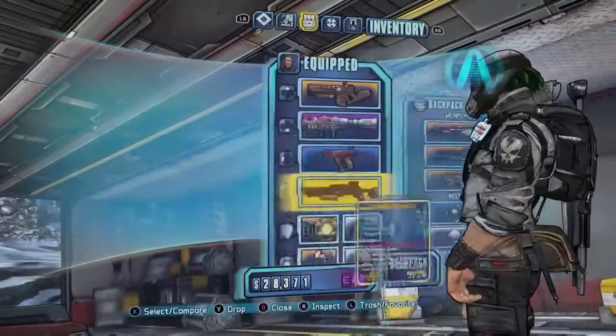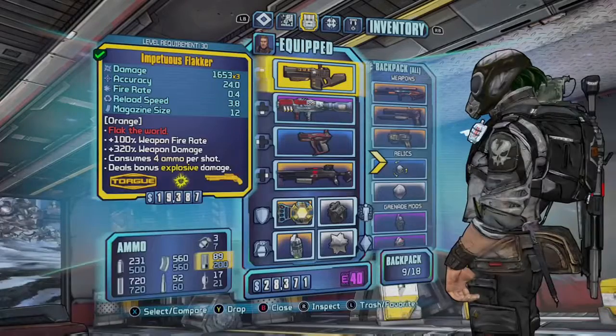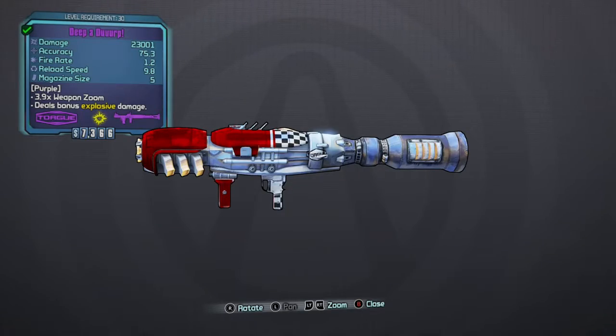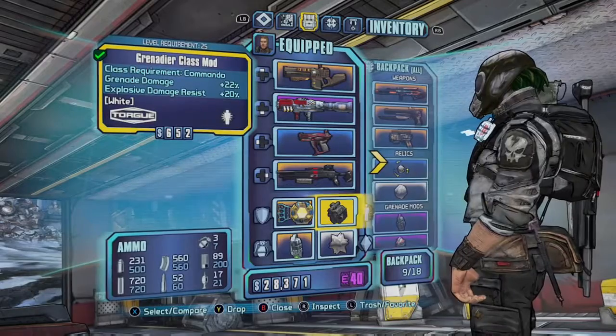Okay, my spec: you should have a Flakker like that, and a Torgue rocket launcher — should have a Deep prefix. You'll also want a Grenadier class mod for grenade damage.